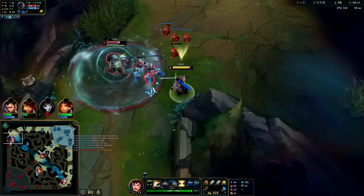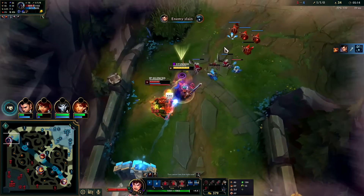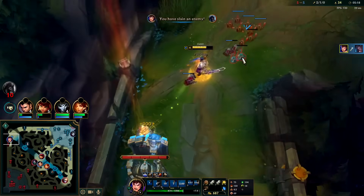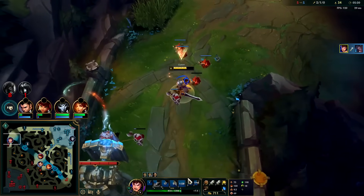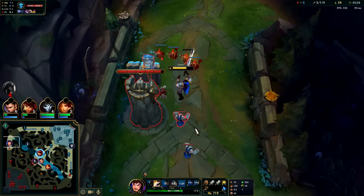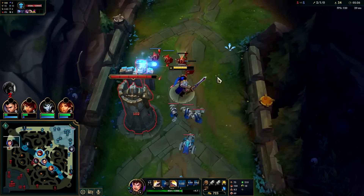Wait for his R to end, step into him — we got him flanked. Auto E, he's dead. Our R range is very long — it's like a Thresh auto. You generally use it last because it reaches the farthest, so they're trying to escape.